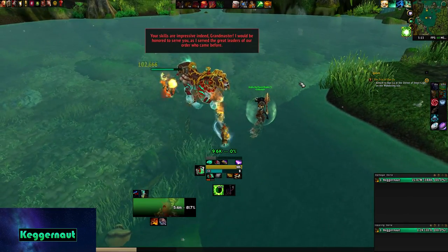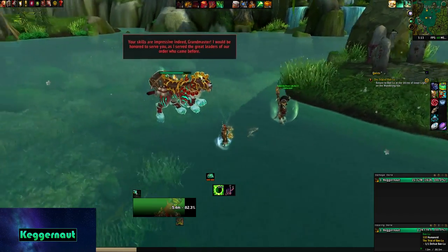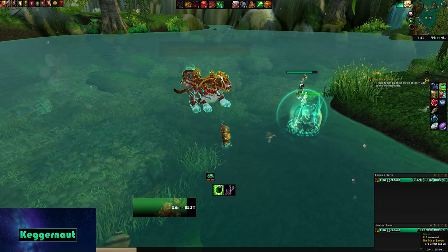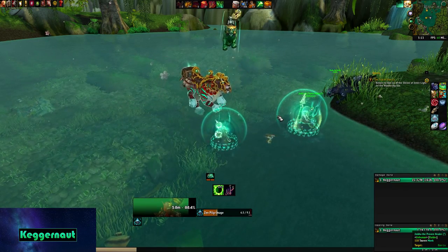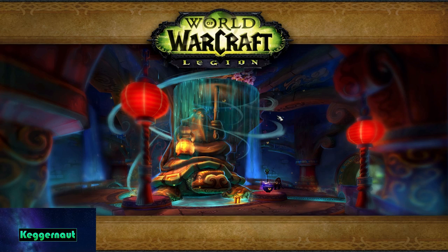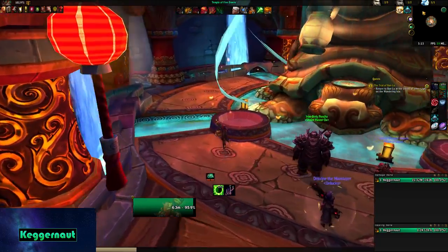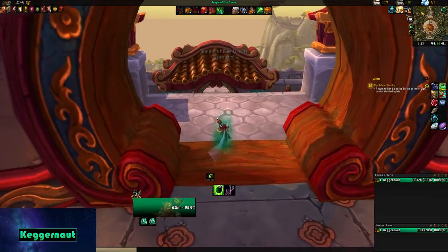Ban Lu says: 'You are impressive indeed, Grandmaster. I would be honored to serve you, as I served the great leaders of our order who came before. Let us return to the Wandering Isle.' He's like swimming through the air — that's awesome. Let's go ahead and return to the Wandering Isle and get our class mount! I wasn't expecting the dude to transform into the tiger at the end — just like we weren't expecting the Tauren Ebonhorn-looking dude to transform into the dragon at the end of the Highmountain quest line. This game is constantly full of surprises.